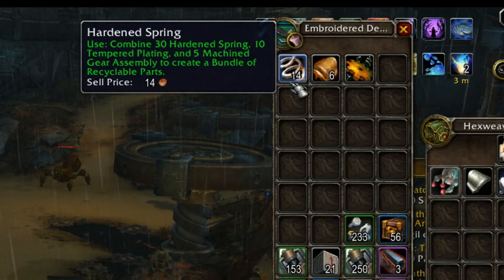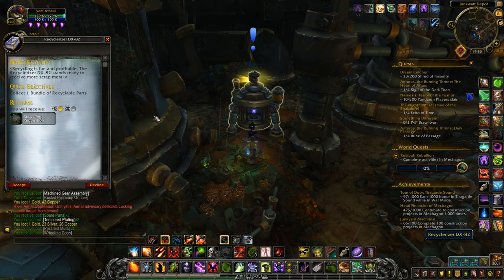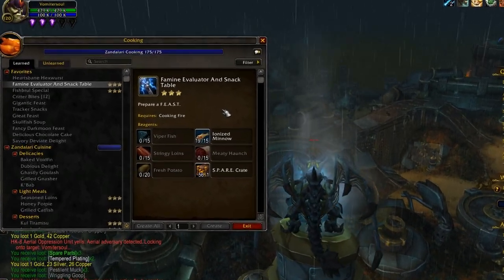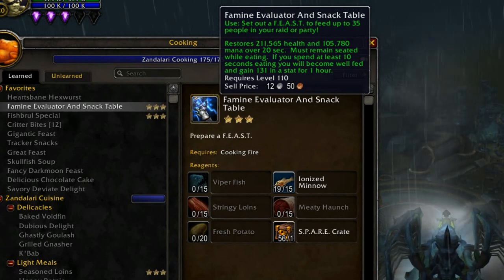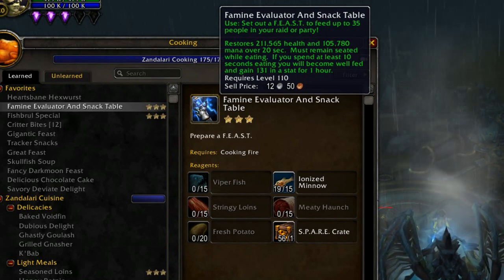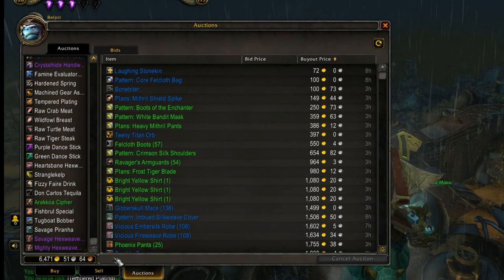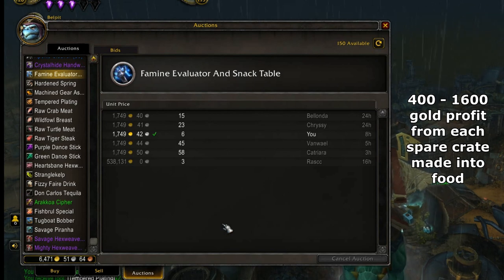The reason this farm is popular is because the mobs here drop hardened springs, tempered platings and machine gear assembly — items you can combine to get bundles of recycled parts, which convert into spare parts after handing them in at the quest bot. The crates you make with the spare parts are used to create feasts — food items to increase the stats of an entire raid. It's top end food at the moment so it sells for a lot to bigger raid guilds. Creating a feast usually costs around 300-400 gold based on market prices, and they sell for between 800-2000 gold, which means each spare crate you turn into food gains you around 400-1600 gold extra.